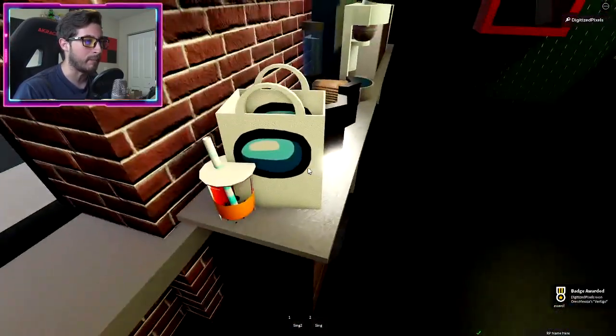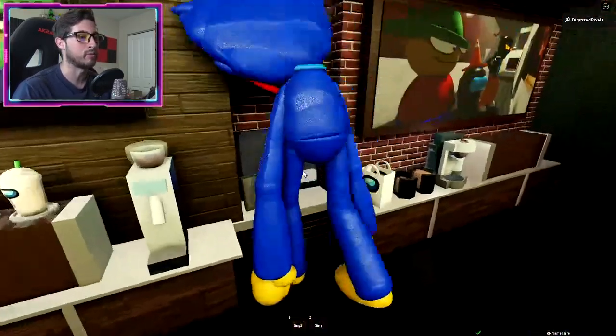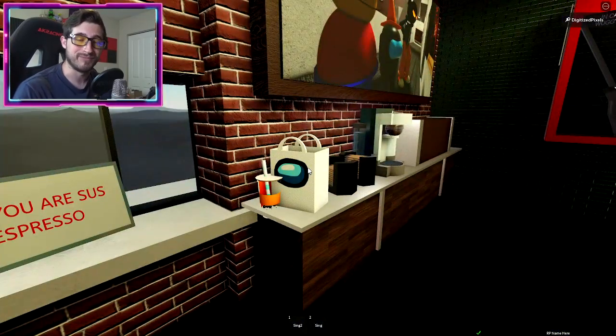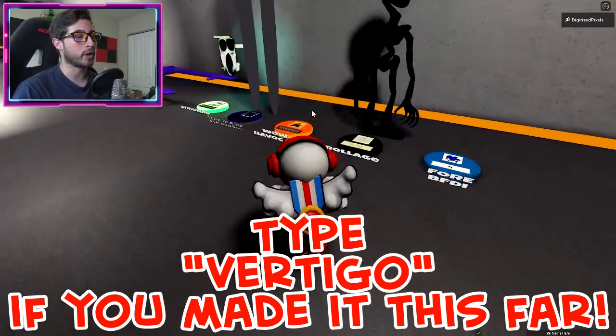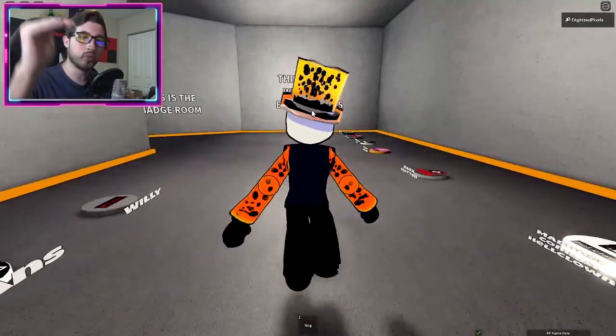Go ahead and just bump around in here. I don't know exactly what I'm touching, but I was running around and you just touch this area — and that's it, you get the vertigo badge! I thought the vertigo badge would be somewhere really high, because vertigo is when you're really high up, but it doesn't matter.